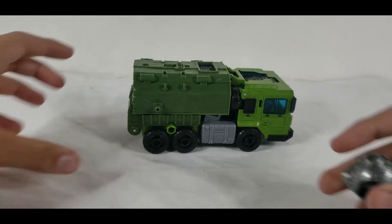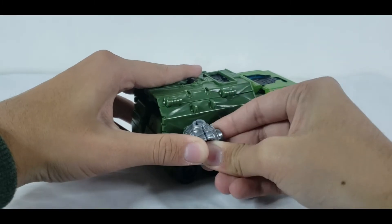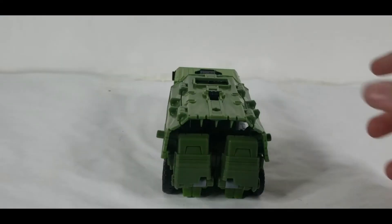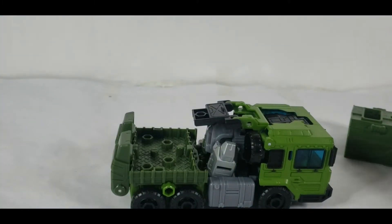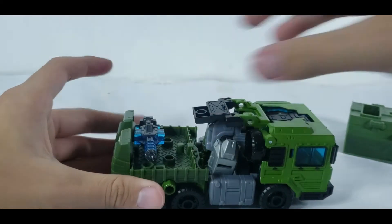For weapon storage, the truck's tarp comes with tabs on its sides where you can put his wrecking ball, and up top there is a hole where you can put his energized minigun. The tarp can be removed to show more weapon storage, but the problem is that only one weapon can be stored there — it's just enough space for one of them, unless they are tiny enough to fit inside.